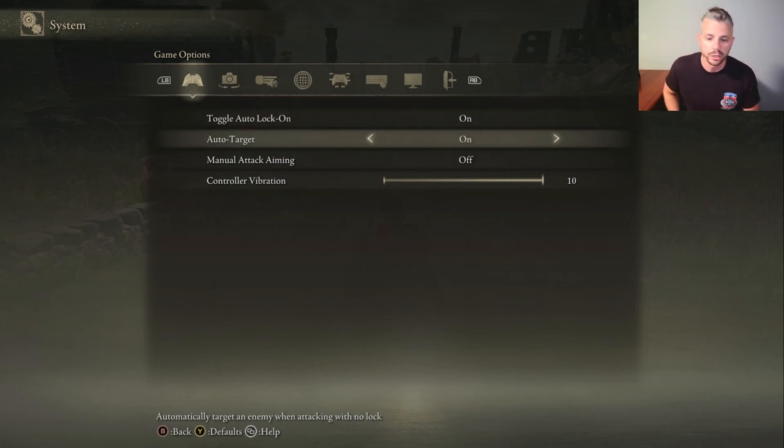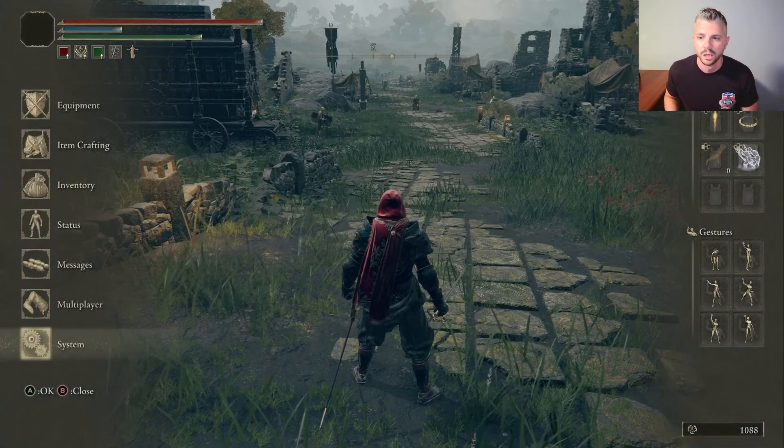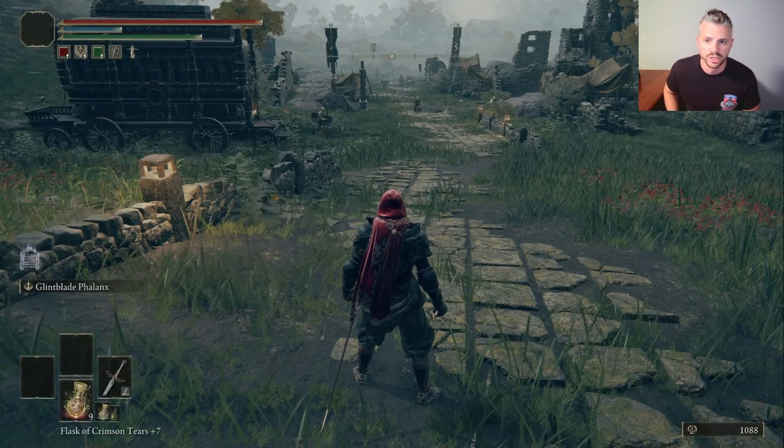We also have the auto target option, which targets an enemy when attacking with no lock, so that if you get into a fight you didn't see coming, hopefully your character is going to lock on and help you out a little bit. The manual attack aiming allows for manual control of aiming of large weapons when locked on. I don't play with this one on because that's just too much for me — I'm a bit of a casual gamer.